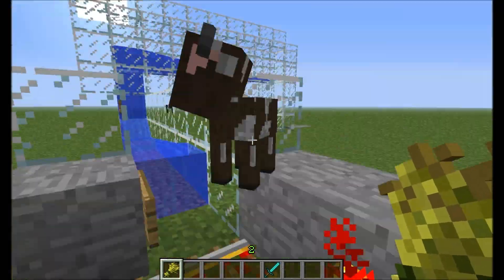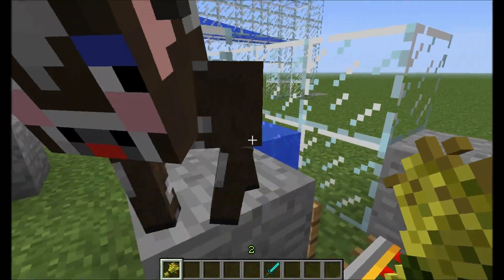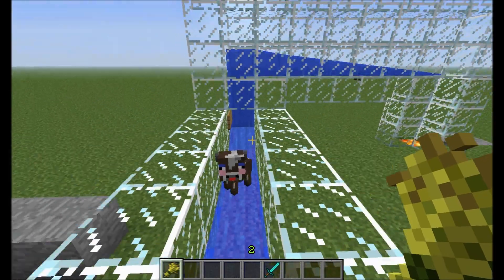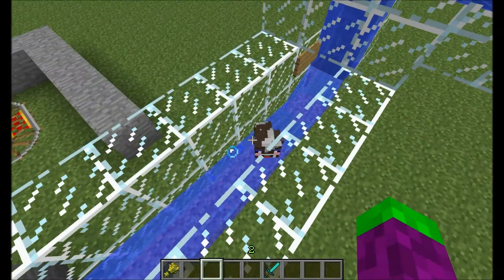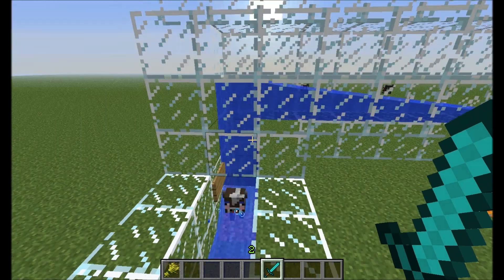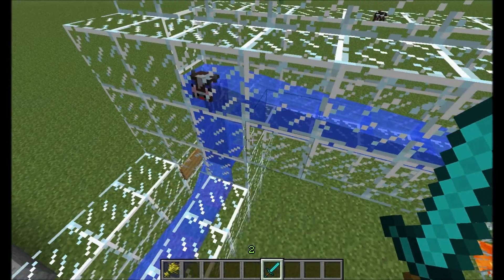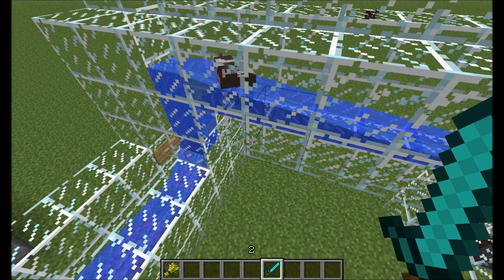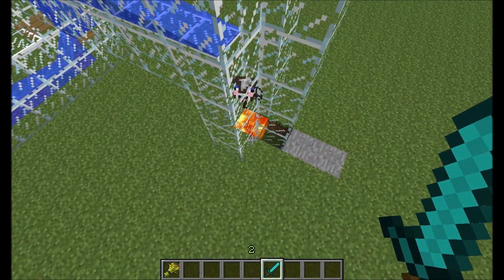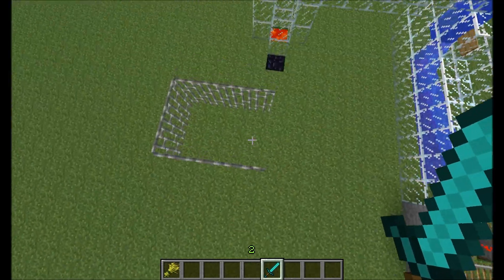Hopefully you'll understand how this works. Go back in, you little bitch. Baby cow goes in there. It gets pushed up there, which then goes down here and then down. It's the most humane way of killing a baby cow.